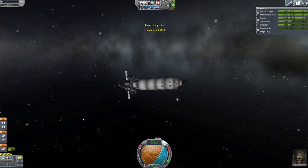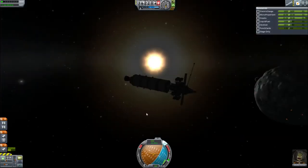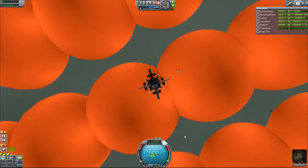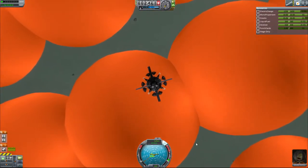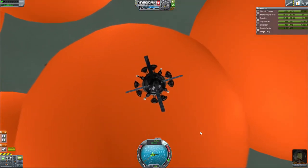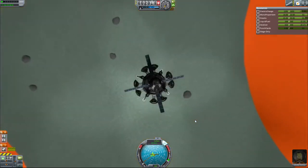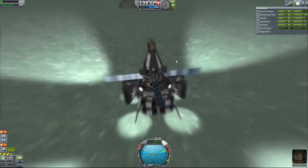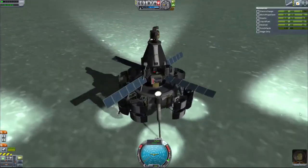Instead, you've got to go into your ship view and look down at Minmus — and this you can really see. A nice graceful landing.